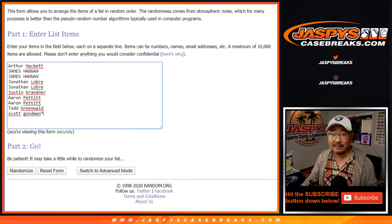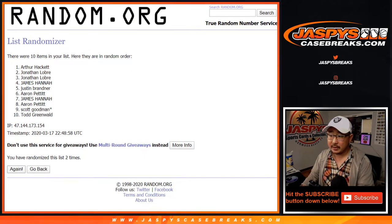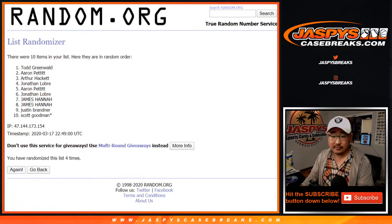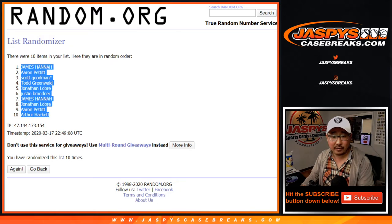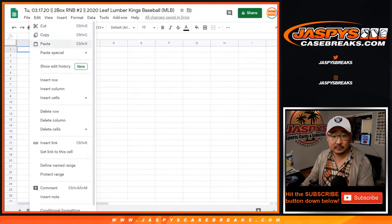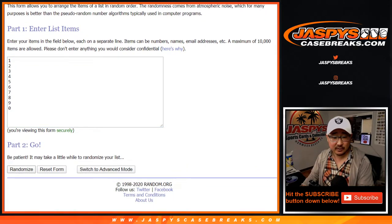Let's randomize each list. Five and a five, ten the hard way — counting one through ten for the first list. We got James down to Arthur. Five and a five again, ten times for the numbers on the second list.